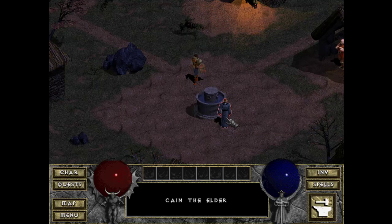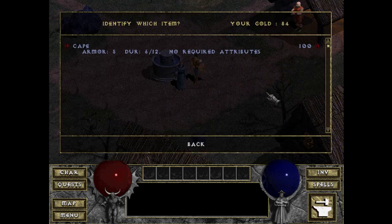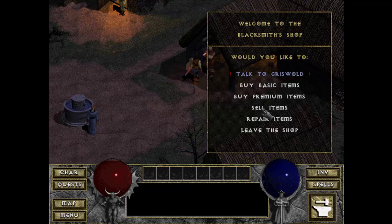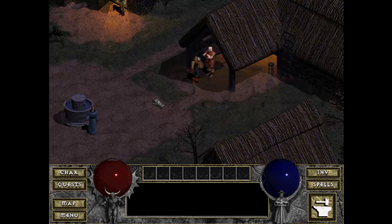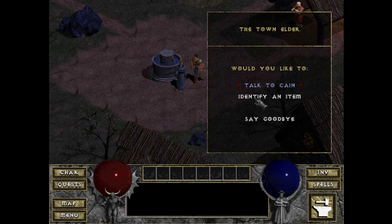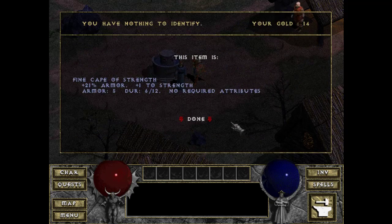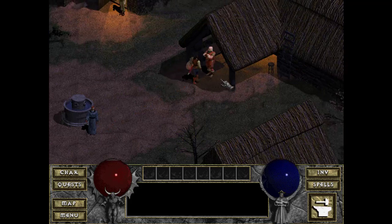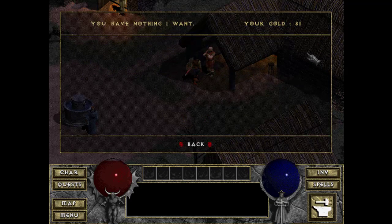If I target an NPC, he just walks over to me. 'Stay a while and listen.' I don't have enough gold. 'What can I do for you?' — 67 gold for that sale? I got boned.